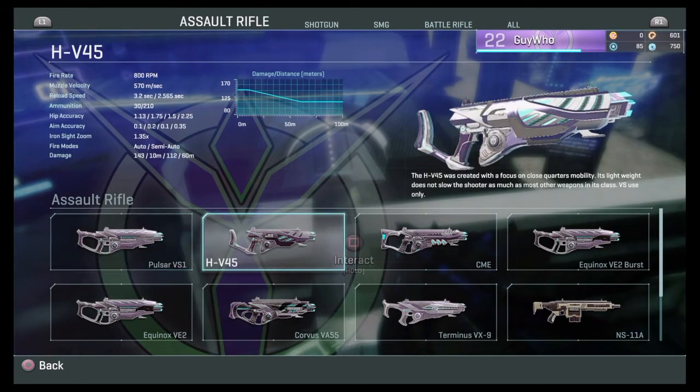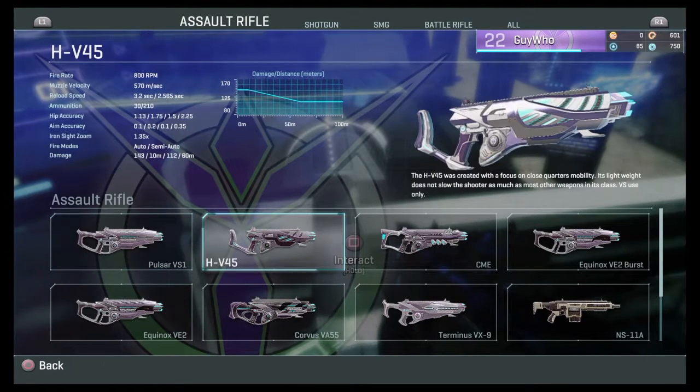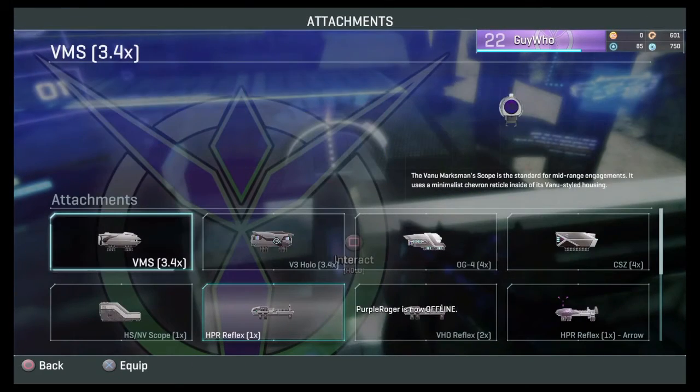Damage is 143 at 10 meters, 112 at 16 meters, so you can see it drops off very quickly. But for the HV45 that's not that bad compared to most similar weapons, because the damage falloff at range is good compared to others. They also have the advantage of no bullet drop.